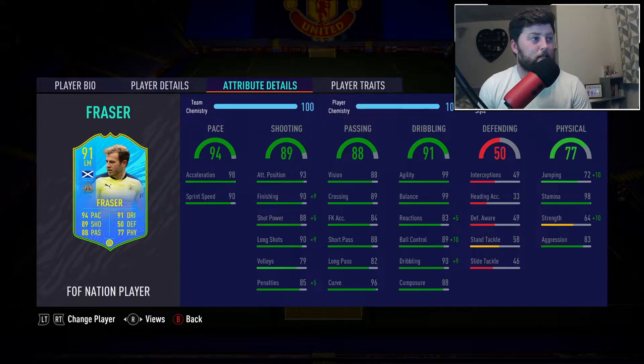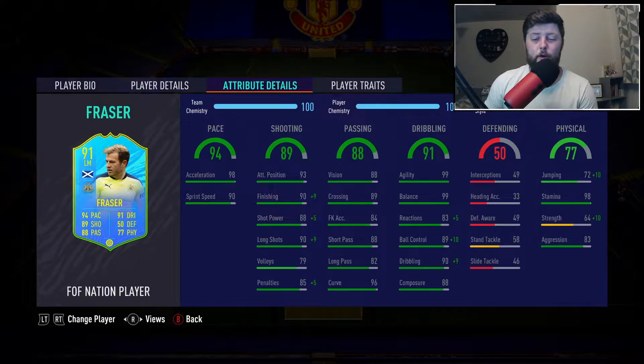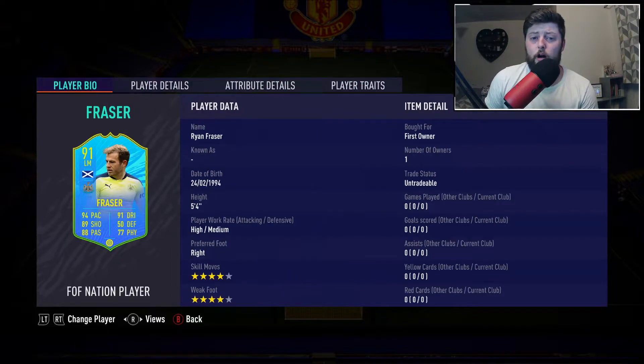We are putting the Marksman on him, which gives him 96 shooting and 98 dribbling with 82 physical. His shooting pretty much gets maxed out by it. Passing-wise he's above average — still high 80s, which is always nice. Would like 90s plus, but for a 91 I'll accept that. We've got cracking dribbling — agility and balance are the standouts there, both maxed out at 99. Reactions up to 88, 99 ball control, 99 dribbling, and 88 composure. He doesn't look an awful card.